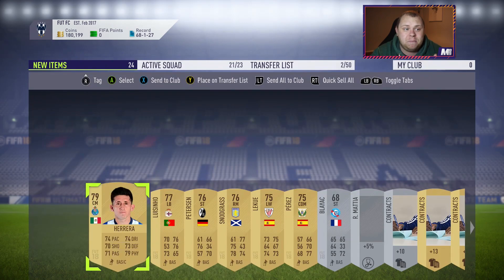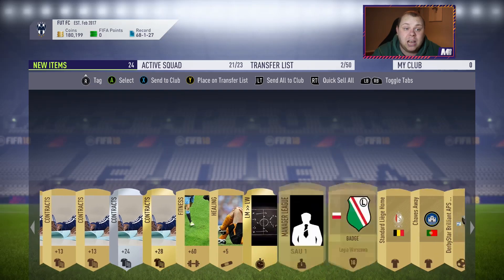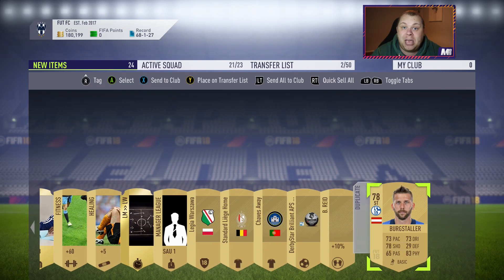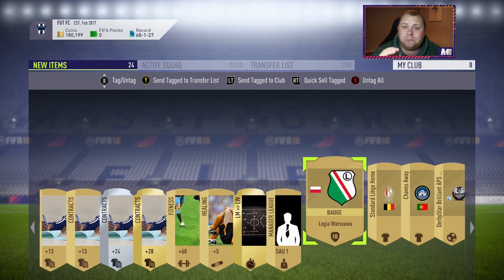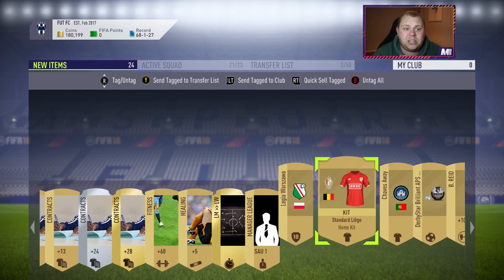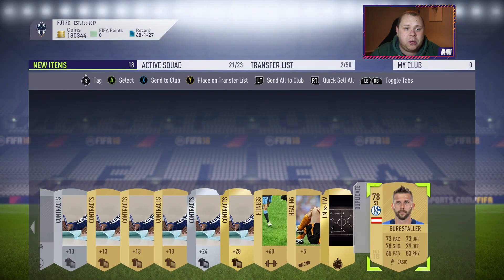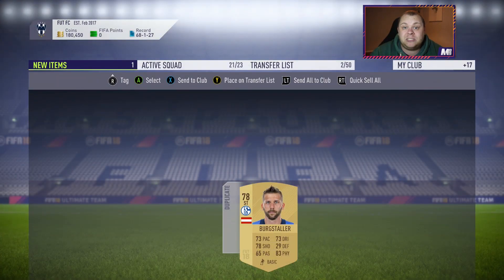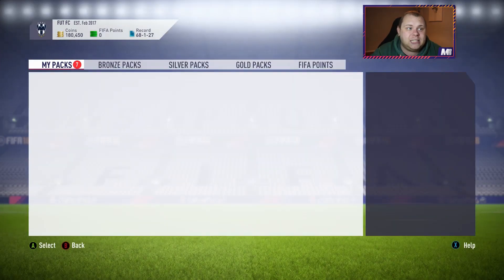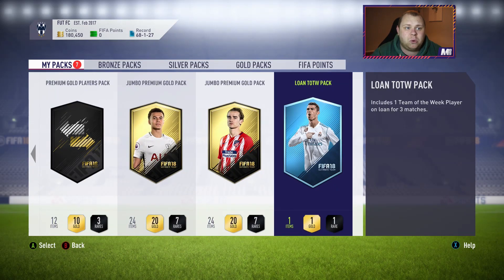In that pack we don't really get anyone great - Herrera might sell at a later date. I'm sending them all to club because they might sell later for SBCs especially. In that pack we get zero rare gold players, which I was quite disappointed with. We'll quick sell the items I've selected because they just won't sell on the market, and Berg Starler will stick on the transfer list to sell at a later date.